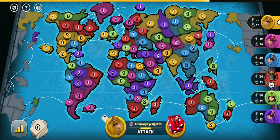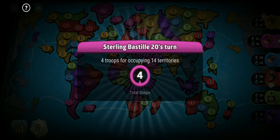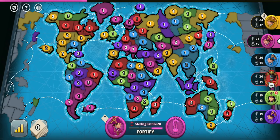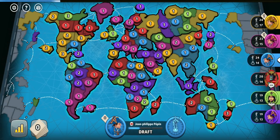Looking at my opponents' stats, it seems that yellow and pink players are high-ranked players, while blue and green players are very low-ranked ones. The purple player seems to be low-ranked as well, but not as new to the game as blue and green. So I think it would be best to be allied with blue, green, and purple, while alliances with yellow and pink shouldn't matter too much.